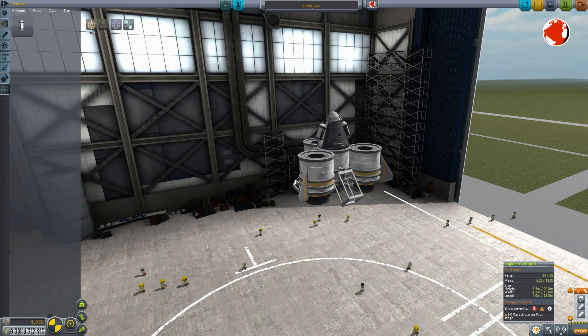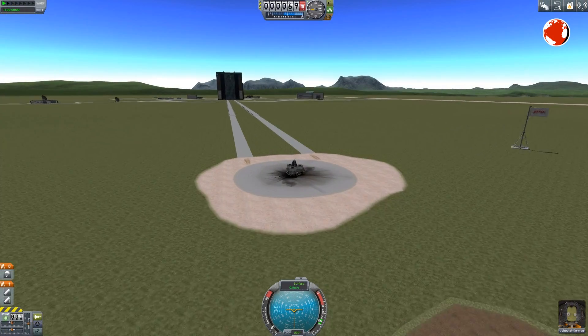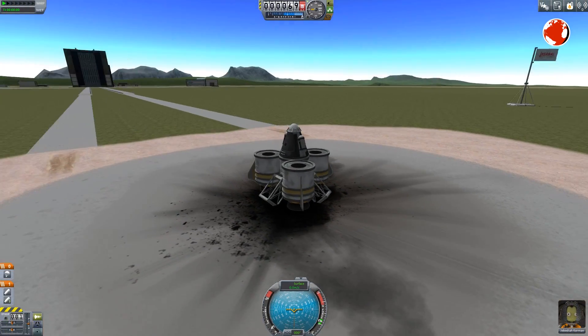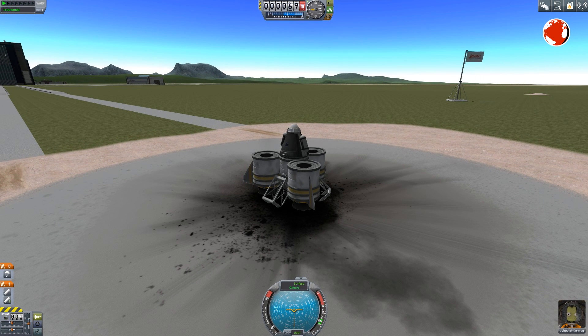I use the thrust limiter. Enough math — this is completely optional and you don't have to do this if you don't like. Eyeballing gets you to space too. Now, time for launch: 5, 4, 3, 2, 1.